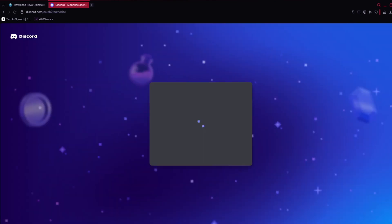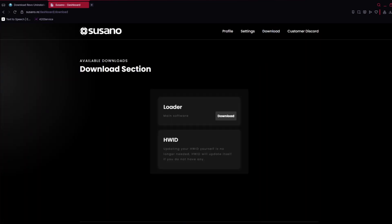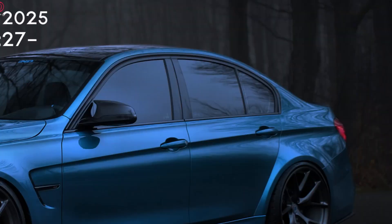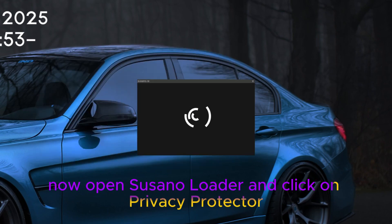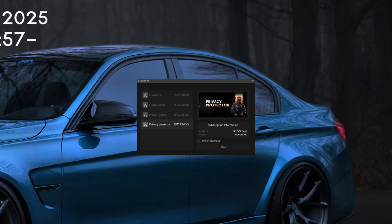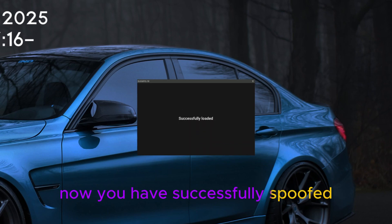Download the Susano loader from Susano.re. Now open Susano Loader, click on Privacy Protector, and don't forget to check 'Unlink Rockstar.' Now click on the Load button. You have successfully spoofed.